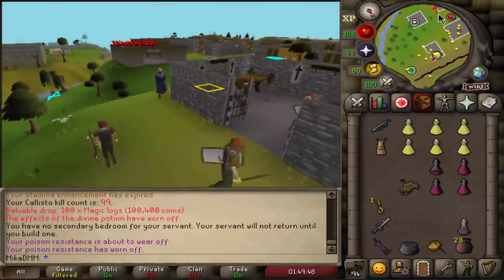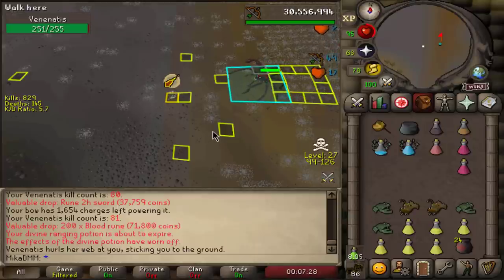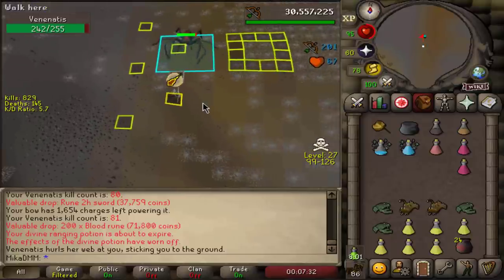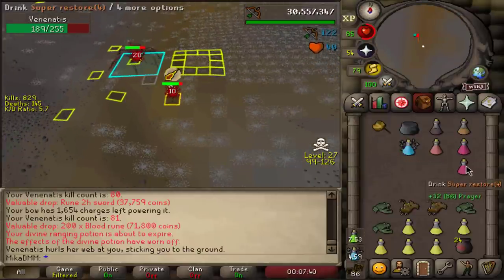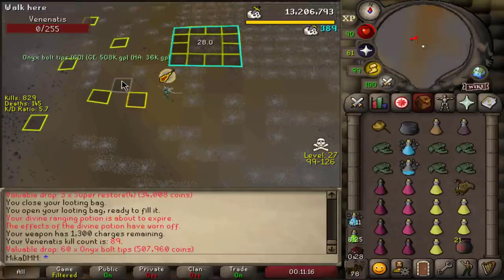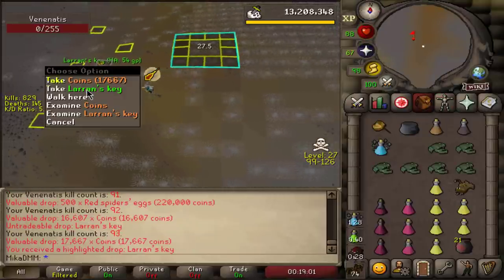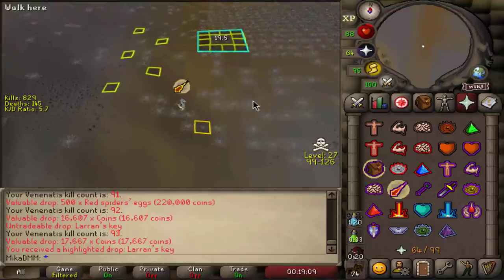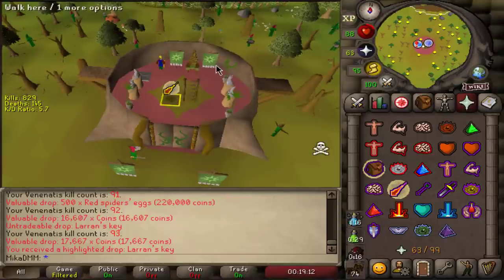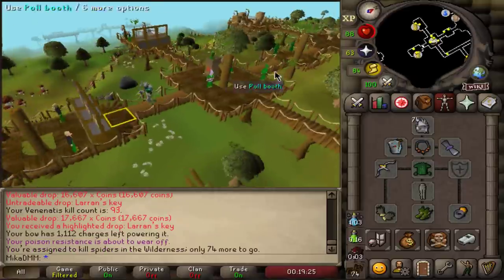Thanks to the guide, I can just vibe here in singles — nothing can hit me. Life is good. Onyx bolts, 500k — okay, that's a good drop. It's so hard to even bank with this setup because it feels like you just don't need to. I feel like I'll just be banking when I get attacked, probably. Another Larran's Key. Since this trip has been quite long, we have 1 million in the looting bag. I'm a big fan of this — I like Venanatis way more than I like Kalisto. Once you figure out the safe spot, it is just the coolest thing ever. It's so fast, it's so good, kills are speedy. So we're going to do every single spider task that we get on the boss 100%.